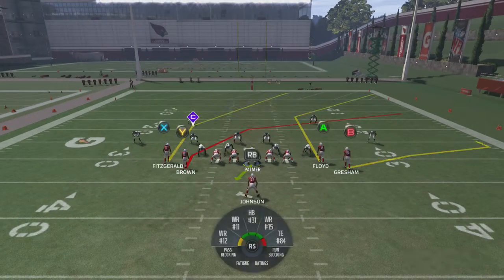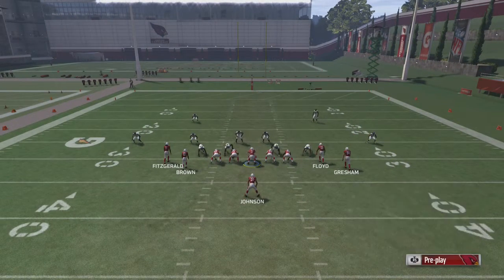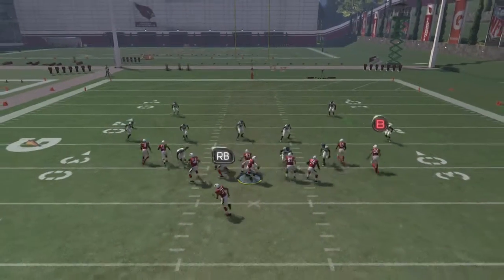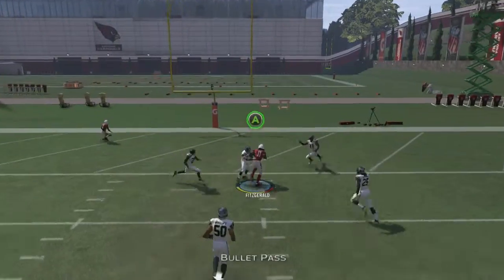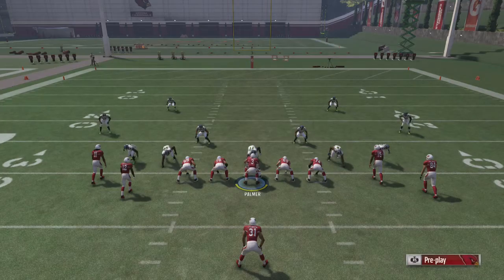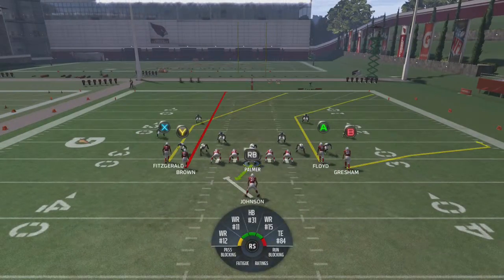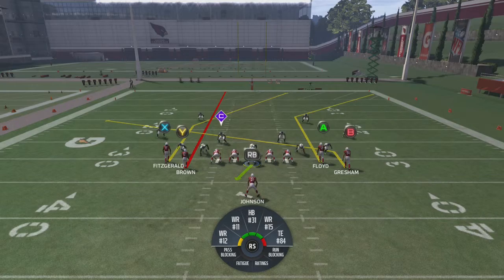The next setup we have for this play is: block the running back, streak Y, put B on a slant. Now what you're gonna be looking for is the X receiver right over the middle — boom, money play right there.